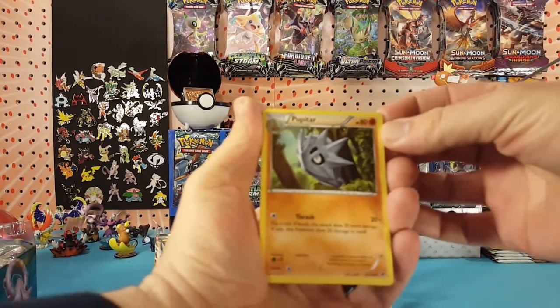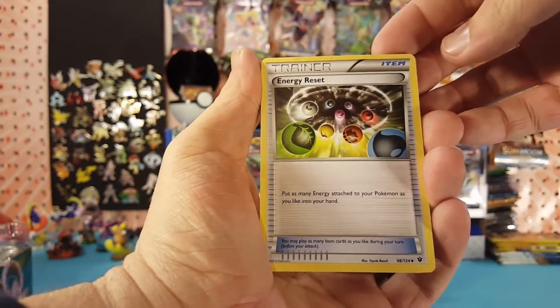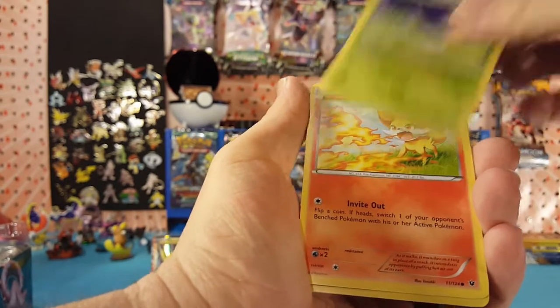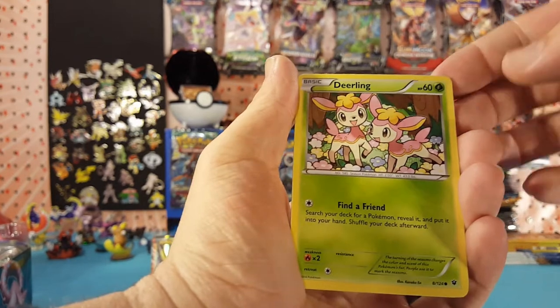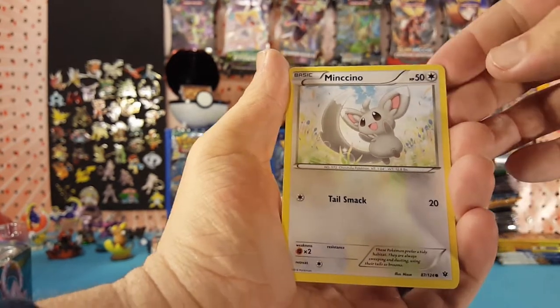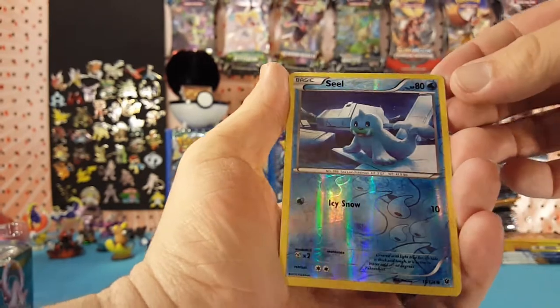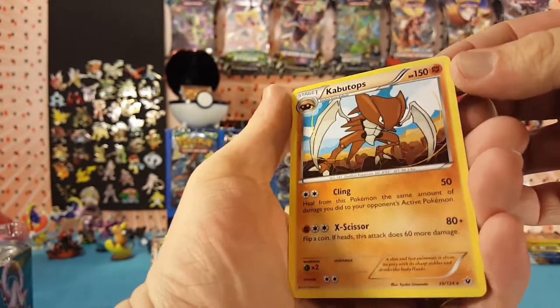We have Pupitar, Energy Reset, Servine, Fennekin, Carbink, Deerling, Mancino, Bronzer. Seel is the Reverse, and Kabutops is the regular Rare.